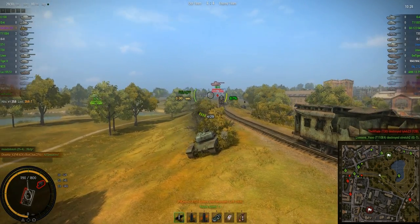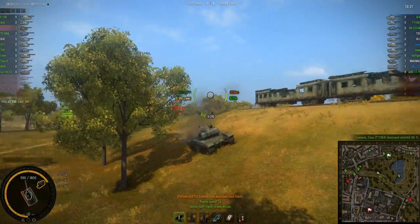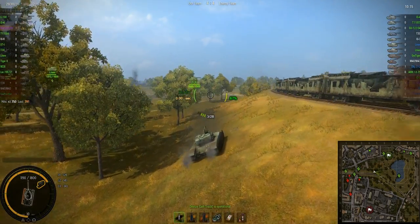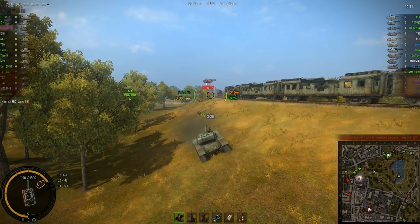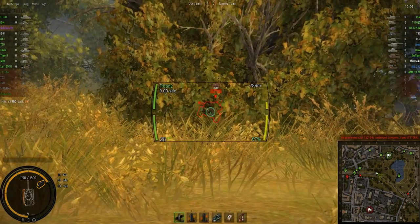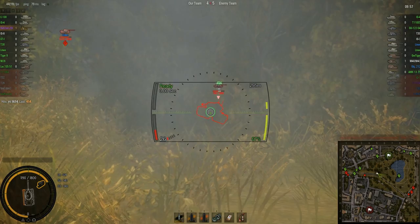The spot where he's at right now, I really like it. It allows him, when he peeks forward, to get shots off on people crossing over towards the tracks there, while exposing a very little amount of his tank. Another good sign of a good Bat Chat player — he took one shot and backed off. He didn't try to get a full clip out when he could have on that IS-4; he had side shots but he would have taken a shot from the IS-4.